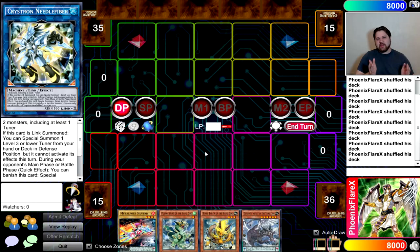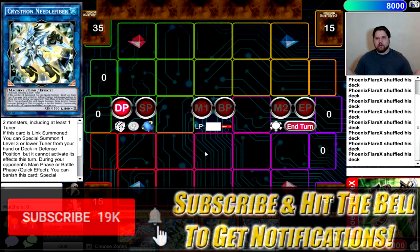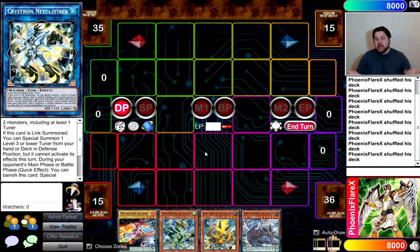It turns out the deck has some very significant plays it can make turn one with the old Metal Foes plus three Yang Zing hands. It's still very potent in terms of the interruptions it puts out, even without Deng Long and even under Master Rule 4 completely changing the way we have to play extra deck spam strategies. This play requires Crystron Needle Fiber, which we could potentially get in the future.